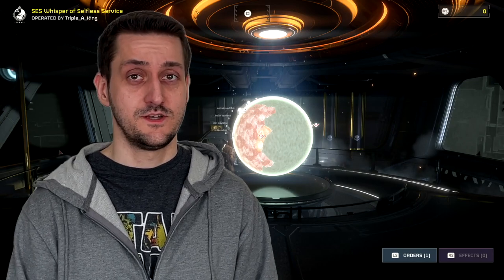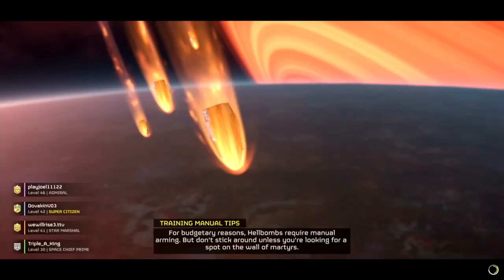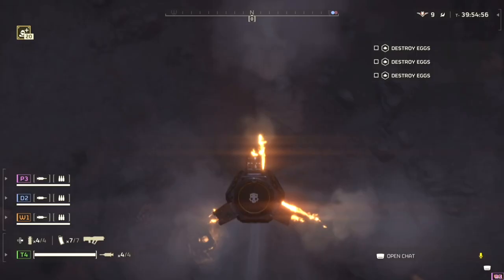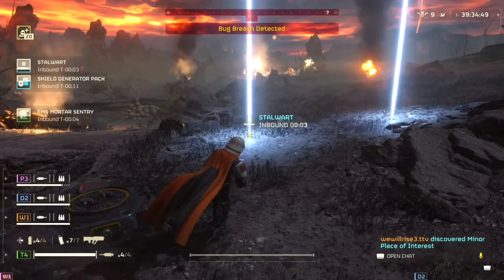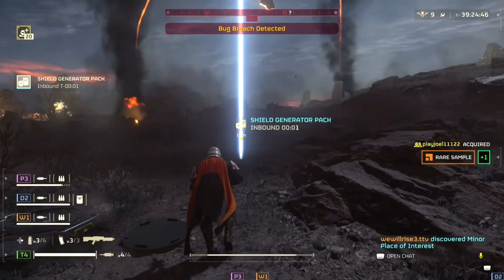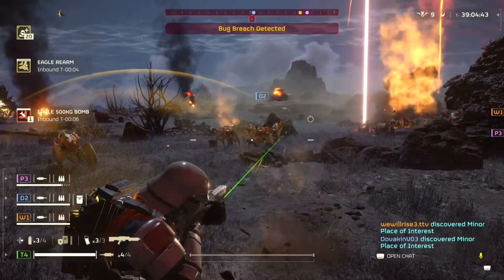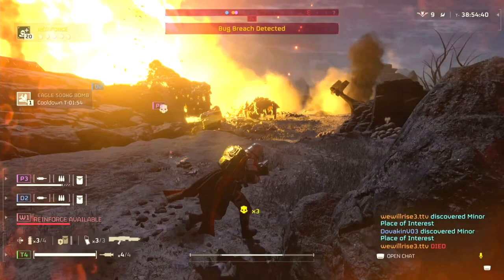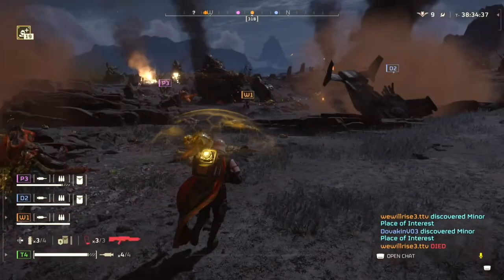But what are we doing talking? Helldivers, to your hell pods — let's go. And we have launched from the hell pods to the surface of the planet. Of course, right away, call down support weapon and my shield generator pack. The fun of the game is trying different weapons and different strategies to see what works best for you.